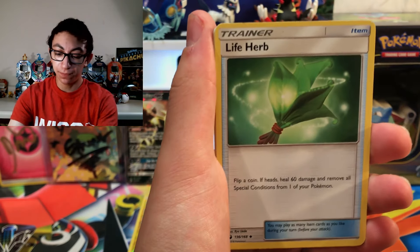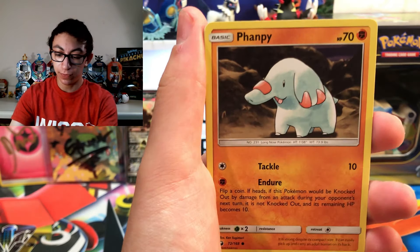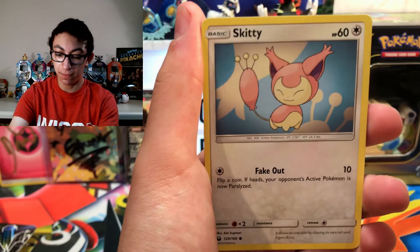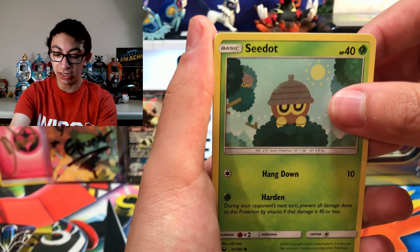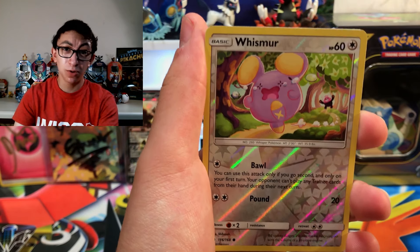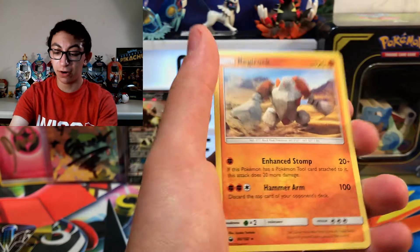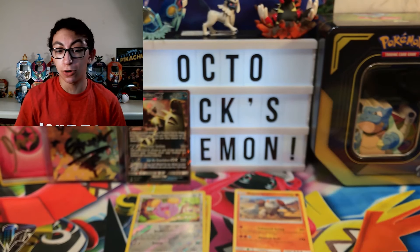We've got a Fire Energy, a Life Herb, a Sky Pillar, a Torquill, a Fanfee, a Clampearl, a Skitty, a Lotad, a Seedot in the tree with a lot of other Seedot, a Reverse Holo Whismur — so no Prism Star card — and our rare: a non-holo Regirock. So we're off to a start.